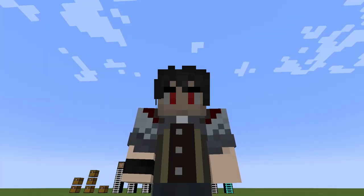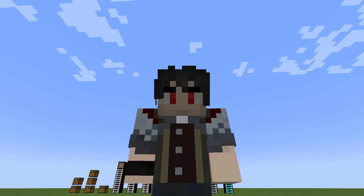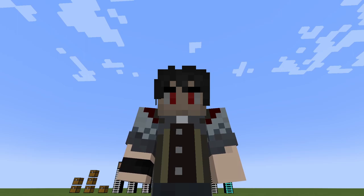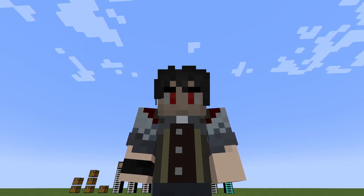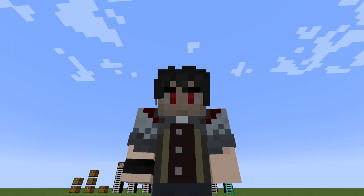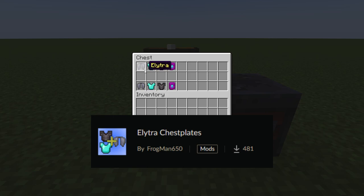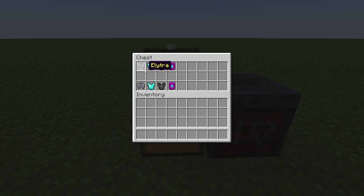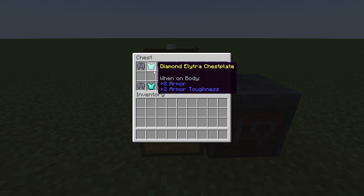Now the second mod is also one that should be in the base game, but Mojang is Mojang and they don't like listening to the community. Anyway, as you can see, it's called Elytra Chestplates. This mod is also self-explanatory — here you can see the diamond elytra chestplate.